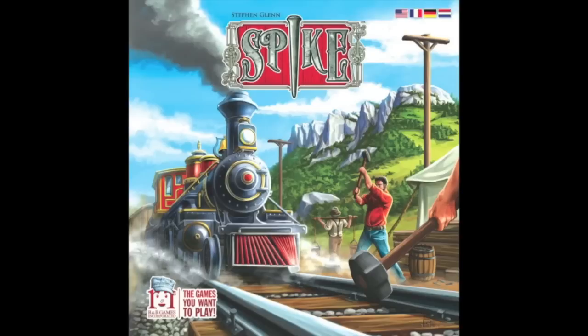It's time for another Dice Tower Review with Tom Vassell. Hey folks! Spike is the game we're taking a look at today. The first time I saw Spike it was at Essen and I kind of glanced at it and thought it looks like a light Ticket to Ride, didn't think much of it. But I probably should have put more thought into it because it's from R&R Games and designed by Steven Glenn, who's done a great job at bringing party and family games to the market.